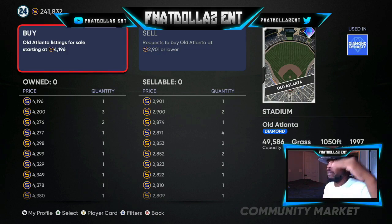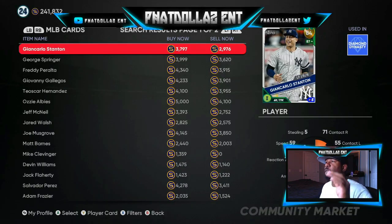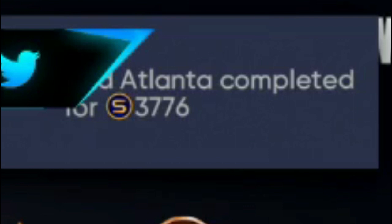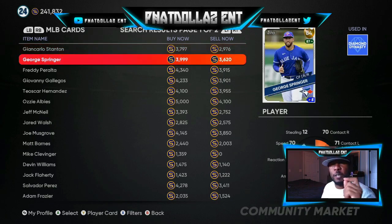While you're waiting, go to the filter and set it to 83 and 84 overalls — this is gonna be the biggest gap. You're just waiting for somebody to make a mistake on the market. Stanton has about an 800 stub gap; take the 300 off the top and that's 500 stubs every single time. Ozzy Aubis is up to 5,000 again — that's a 900 gap, but after the 500 cut that's about 400 profit. Sale order for Old Atlanta completed — that was an easy 600 to 750 stubs. Go between Stanton, Springer, Old Atlanta, and the other stadium; give yourself 25 to 45 minutes and you will easily make 15 to 35,000 stubs.